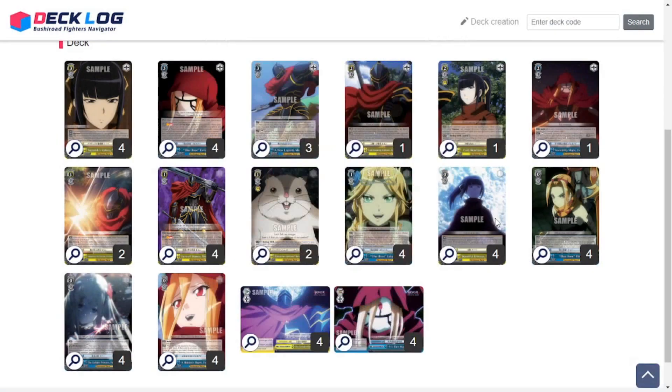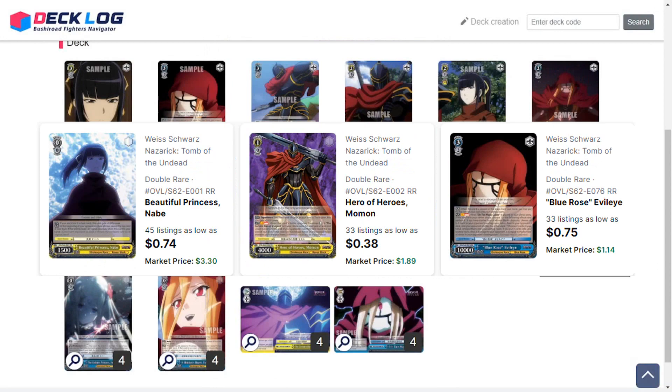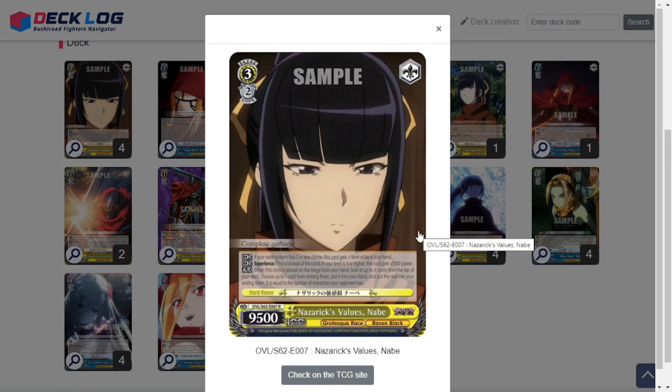Let's get right into it with the level threes. Most of the double rares in this set — like the Nabe level zero and the Mamon — are all pretty cheap right now. I was kind of surprised; the Nabe is like a dollar or less and the others are less than 70 cents. This was really cheap and really fun to make, so I hope you enjoy. Let's get into it with the 3/95 Nazarick Nabe.